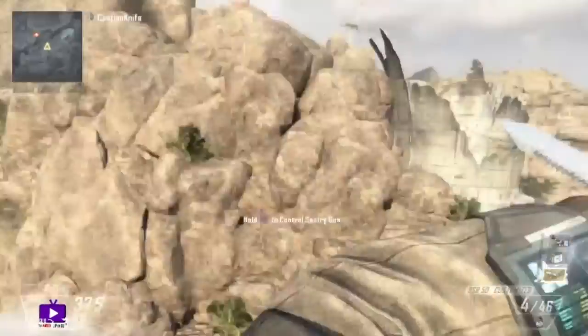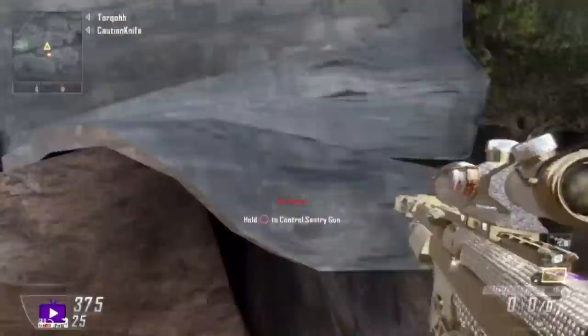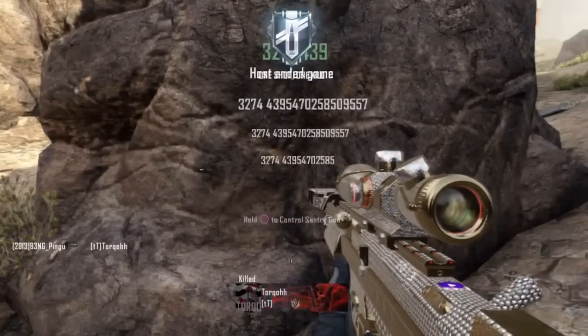Now once you do this right, you need to put your guardian or sentry gun down and you should have crosshairs in the middle of your screen. Then to cancel it out, climb over something or double tap triangle.